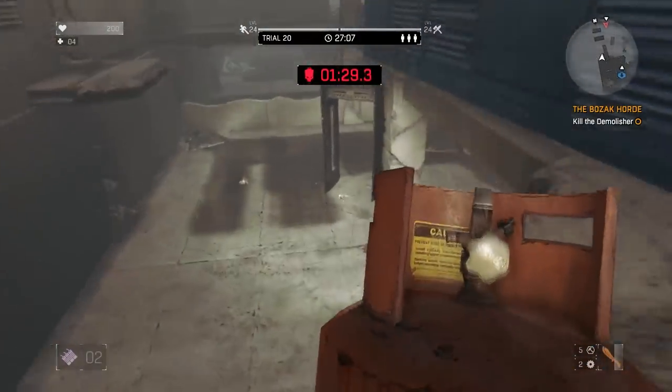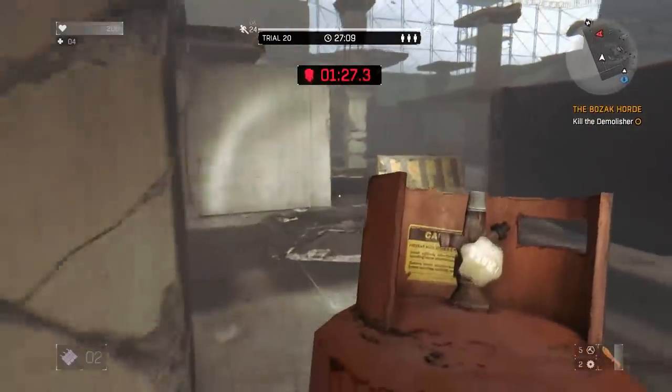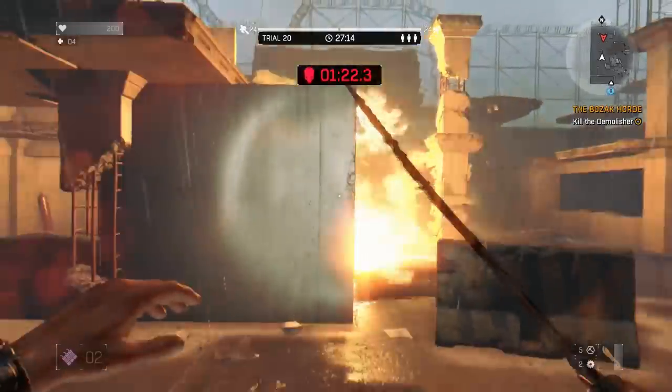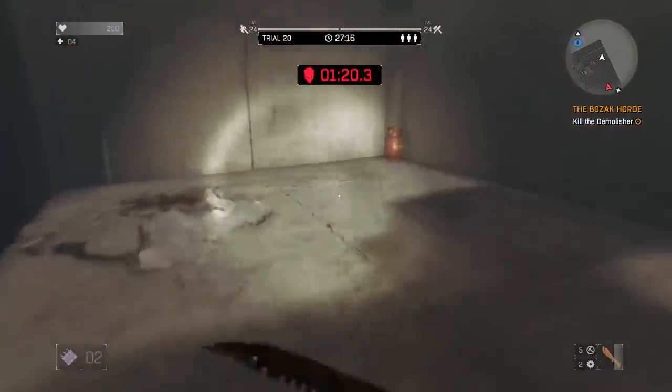As you can see, there are a lot of propane tank locations. I actually blew up a few by accident, so just play it smart. There are also two right next to the Demolisher in that little area with him, so you can always rely on those — they're pretty reliable.